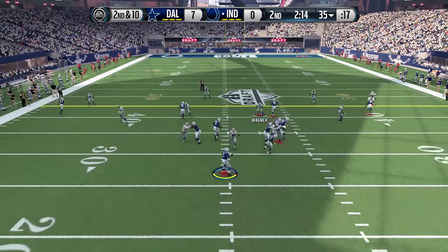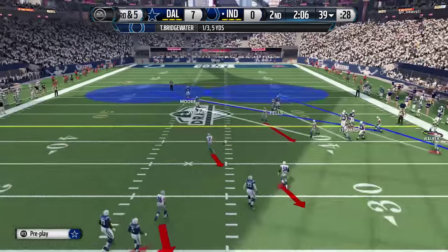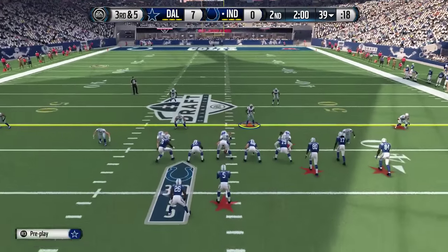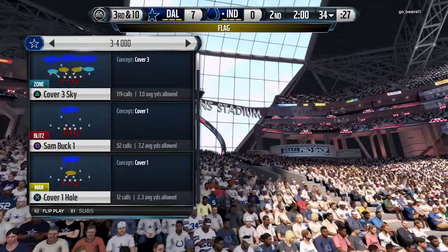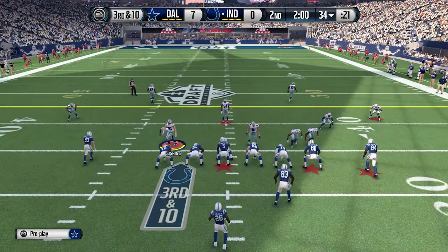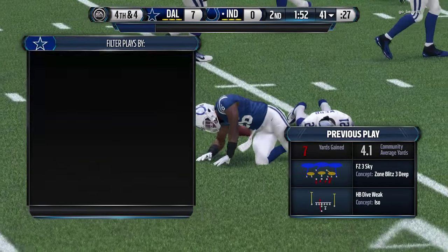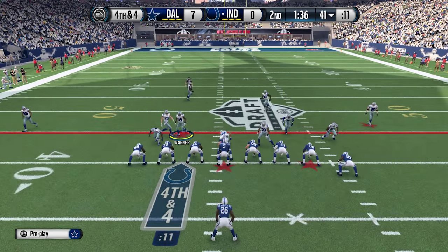Hopefully we can stop him on third and five — this would be a big stop. He is going to have a false start, so that moves it back to third and ten. That definitely takes some plays out of his repertoire. I want to bring some pressure. Third and ten — he is going to run. I did not expect that, and I think that's why he did it. That brings up fourth and four, and he is going to go for it. This is a big play for us — hopefully we can make a play.